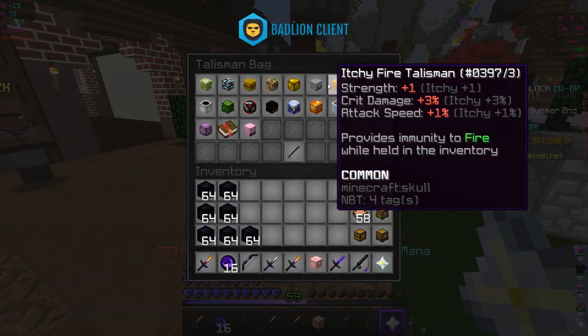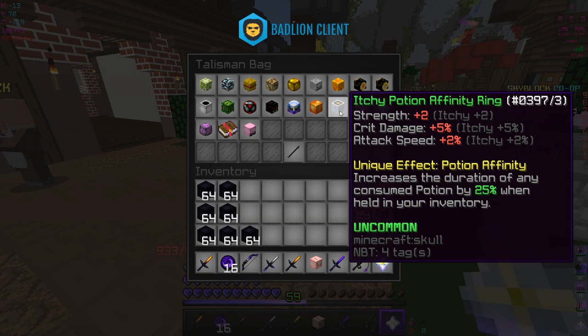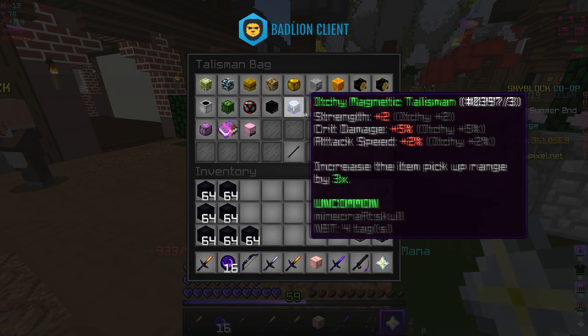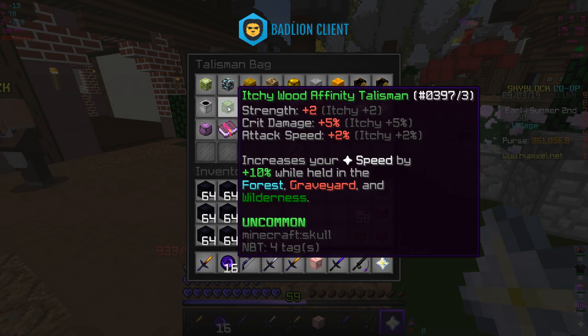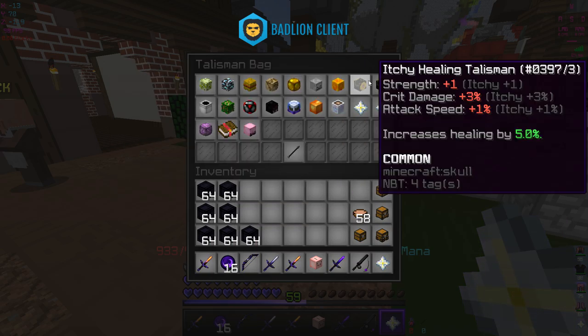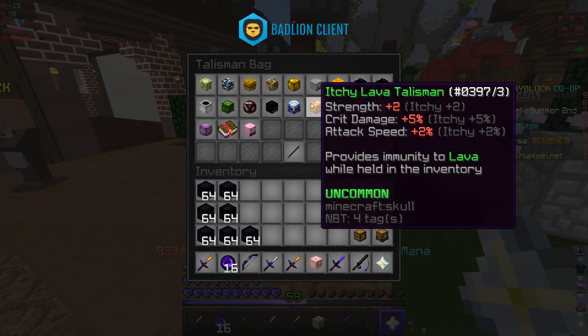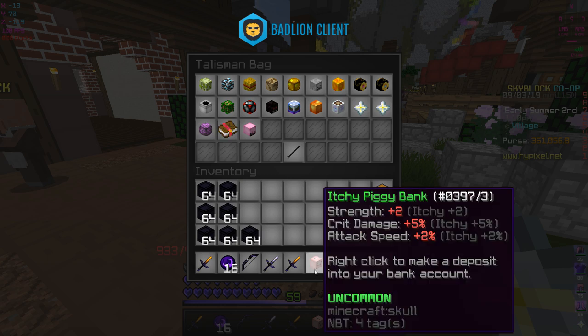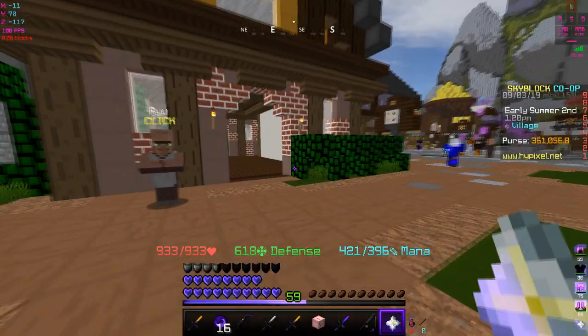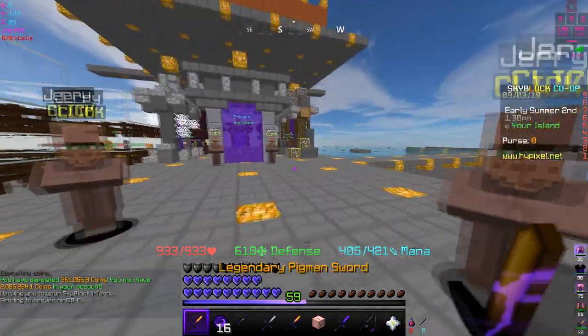Some of these uncommons can still upgrade to rares — like the affinity ring and feather ring. The sea creature talisman and healing talisman can also upgrade to rares. I can also change my piggy bank reforge but I'll keep it as itchy for now. We did upgrade a little bit to get some more extra damage — let's go test it out.